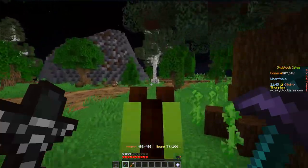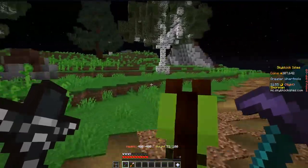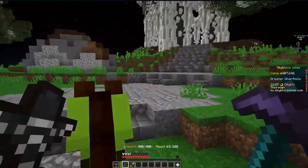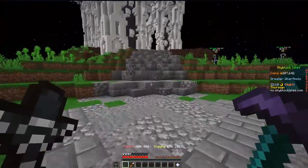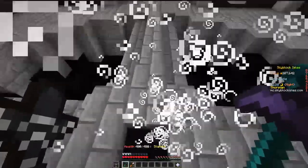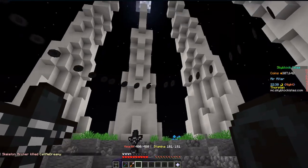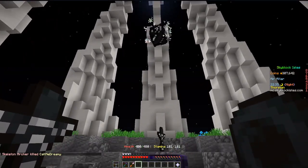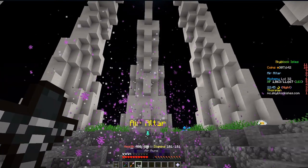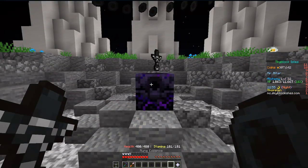So we're going to go over to the air altar again — this time with a relic in hand — and we'll actually craft the runes. It's a pretty simple process. You just need the relic, you go to the altar, and you craft the runes. You just need to right-click the altar, it has a really cool little swooshy animation, and boom — air runes. You just have to empty your backpack and do this three times.